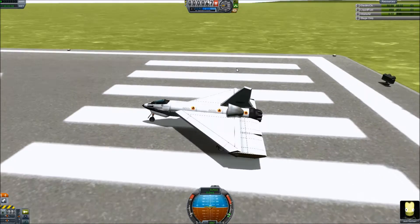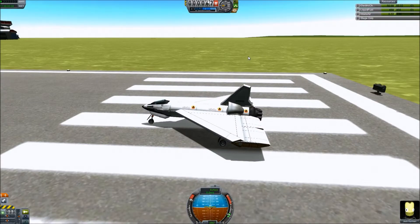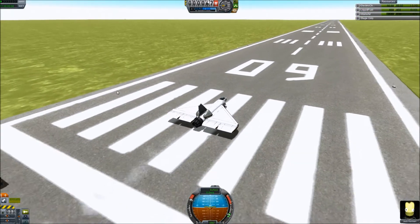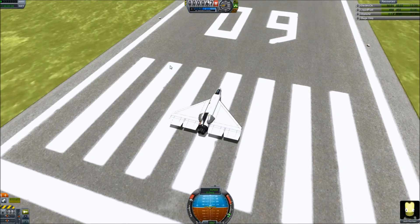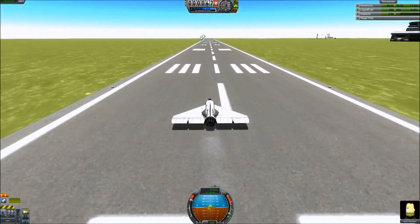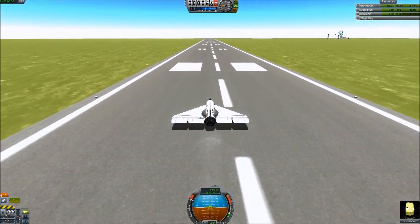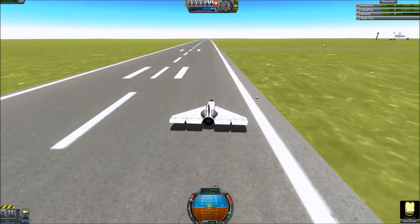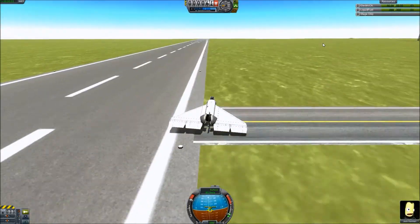So now it's time to just take off. I'm gonna throttle up and hit the space button, which is actually going to start up my engine. As you can see, fumes are gonna go out the back. Take off the brakes, and we should start rolling. There we go — we are rolling. I'm gonna gain speed.